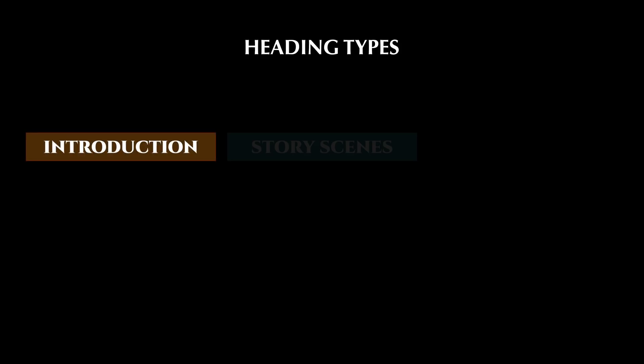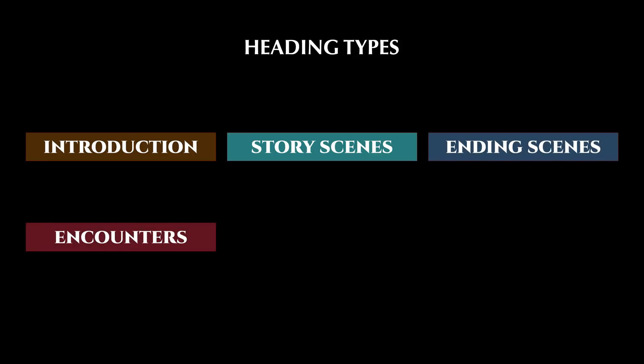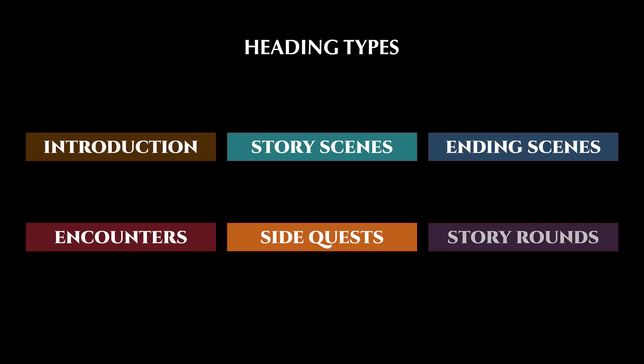The adventure book is separated by various types of sections that we've color-coded for easy browsing. The sections are as follows: Introduction, story scenes, ending scenes, encounters, side quests, and story rounds.